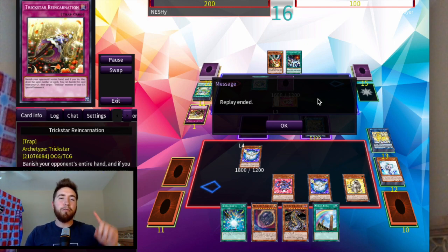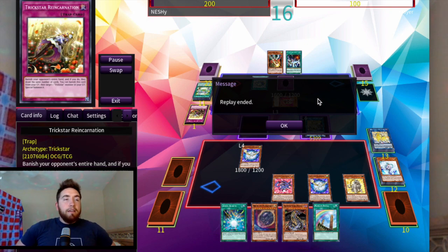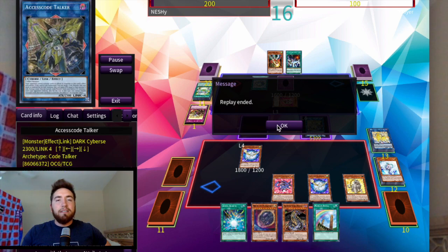That Trickstar replay was really cool because it showed how grindy this deck can be and how it can outpace other grindy decks. You might think: control deck, how is it outpacing other grind decks? Because Conclave gives you so much gas — it's a gas card and an interruption. It's like Reincarnation, but Reincarnation only gives you gas from the banish effect. Conclave just does so much for the deck, and I love how Crystal Master and Conclave are implemented together.